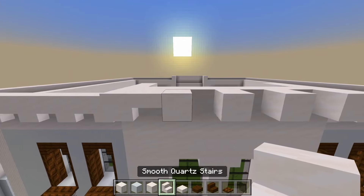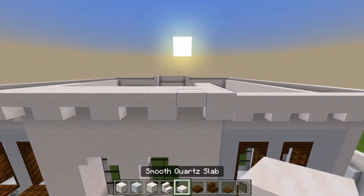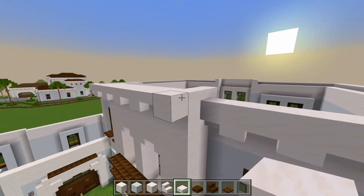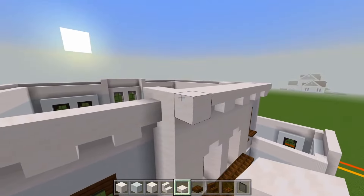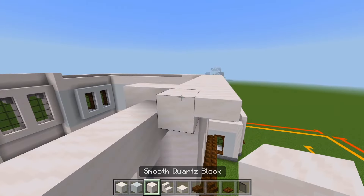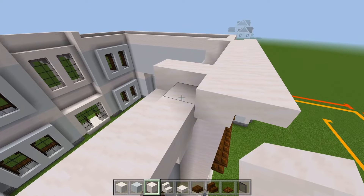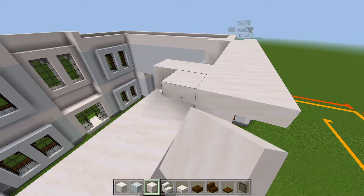The extra empty spaces will be an upside down smooth quartz stair. Switch back to the smooth quartz slab and place this next to the full block for the corner. Then we'll have another full block right here. We'll be sure to delete this slab here and just have another full block.